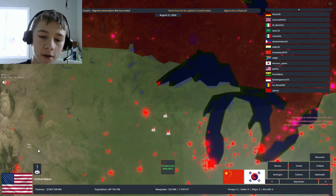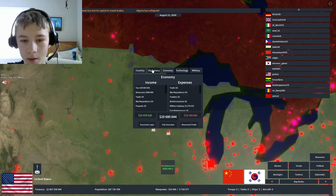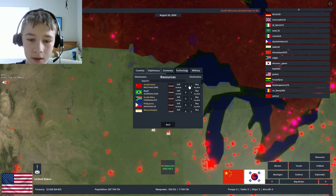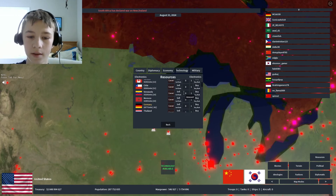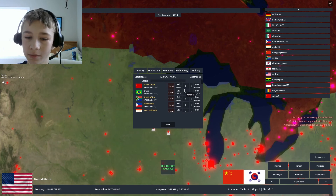Now that they're built, you're going to want to go into your resources and trade, go into the electronics tab. You have 48 from doing that, and you're going to want to sell it to any country that doesn't have a player and is either like Japan, China, or Brazil.